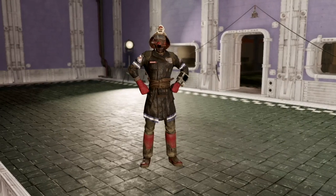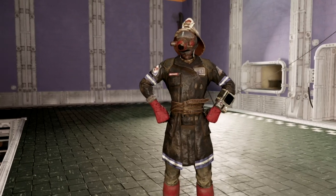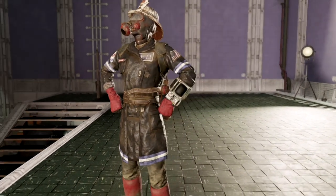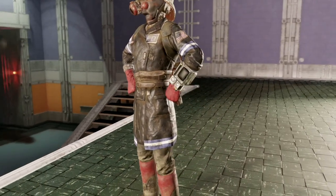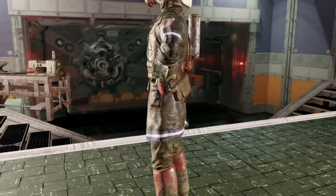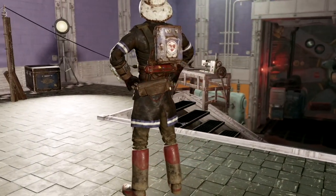The first outfit on the list is the Responders Fireman Outfit and Helmet. These are both extremely rare drops in Fallout 76 and they do drop separately, but they have a 0.6% chance of dropping from quests such as Final Departure or Strength in Numbers. They can also be dropped from events in the forest with a 0.03% chance, with events such as Collision Course, Back on B, or Tea Time.